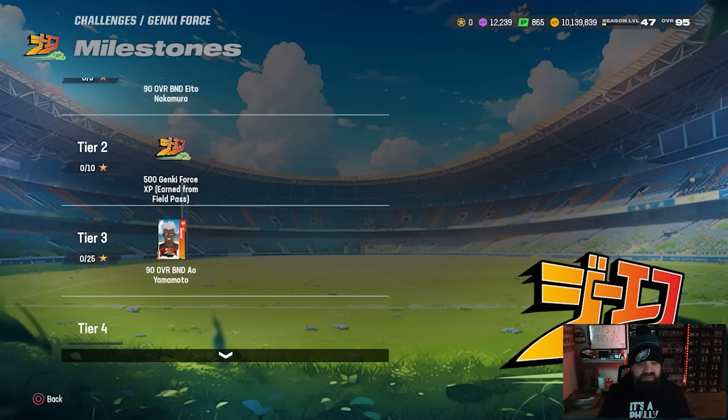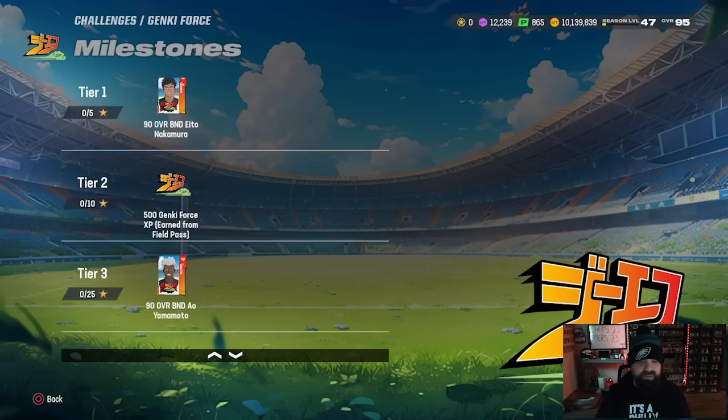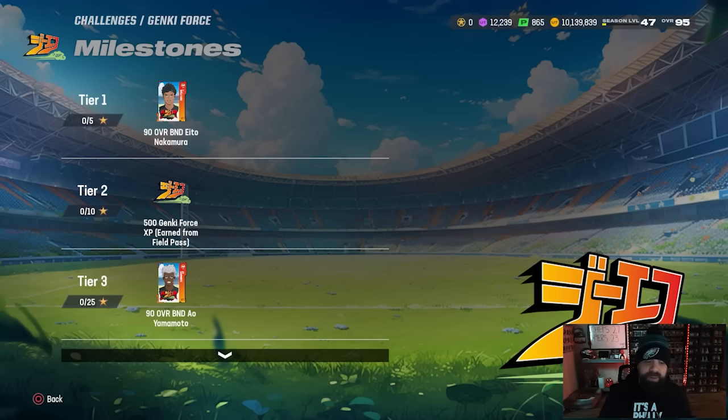These cards — they named like five or six of them on GMM this morning — would all be earned via solo challenges, but from what I'm seeing there are only four of them in the milestone reward. Basically, putting these cards in your lineup, whether starters or backups, will provide additional boosts to all the other players on your team at various positional groups. We'll make a video focusing on these once I unlock them all. You'll also be able to earn XP for the field pass, which is really important for getting those two free 96 overall cards.